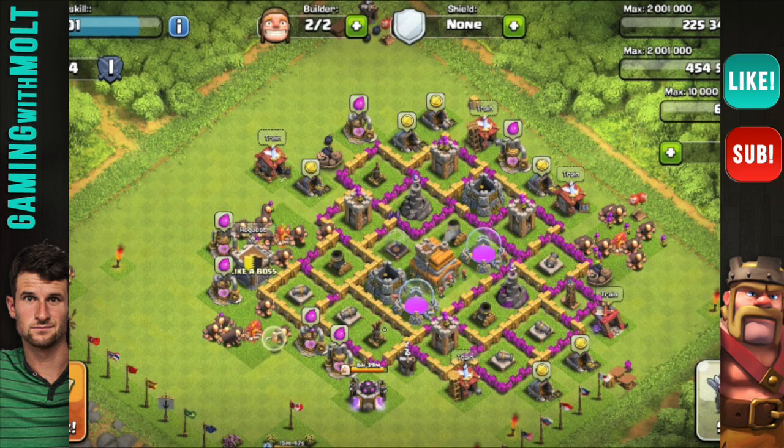It looks like you're doing a good job upgrading — mortars look maxed, cannons look maxed, archer towers look maxed as well, though you need to bring up that wizard tower. Overall you have what you need and everything's upgraded pretty well, but the layout honestly isn't good. Try and figure out some way to make a symmetrical layout — you want it to almost make a diamond shape.